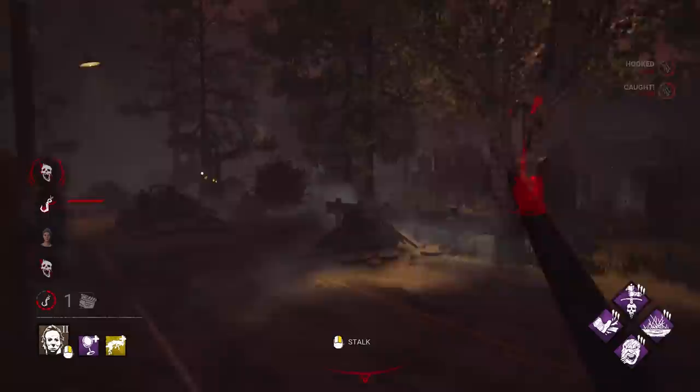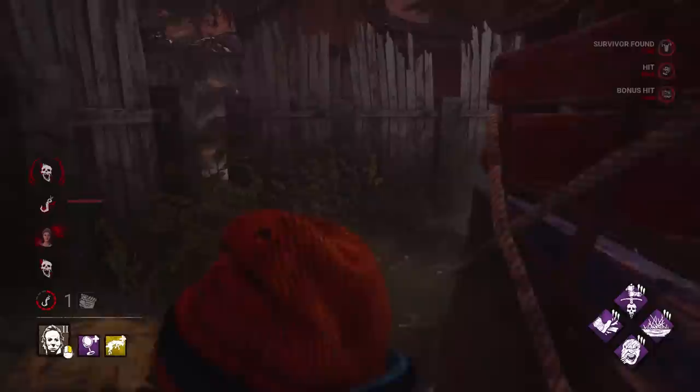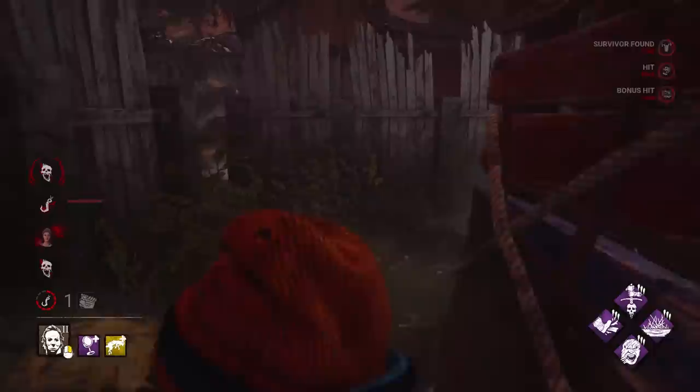Try to find the last one. If I was to guess, she'd be over here maybe. She is indeed — nice to see you there. Poor thing. GG. The aura read means they can't hide — you just swing for pallets. Good game indeed.